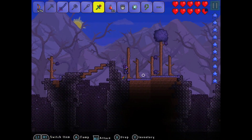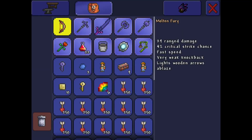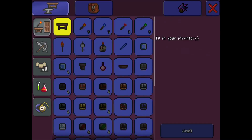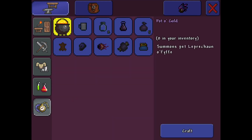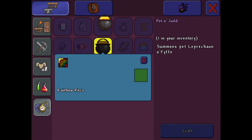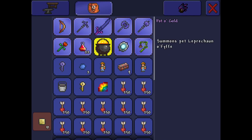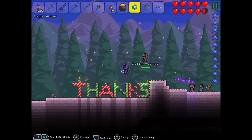Oh look, a rainbow piece — let's go grab this. I got a surplus of pieces now; I actually have five. After throwing out the sand, I will actually show you how to craft it — it's in the tools and accessories part. The pot of gold summons the leprechaun as your pet. I have no idea what it does, but let's go test it out. The annoying goblin army is still here.